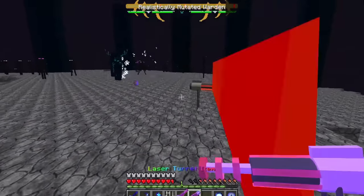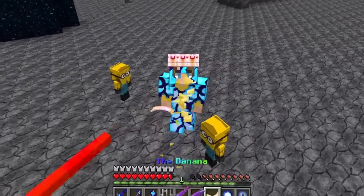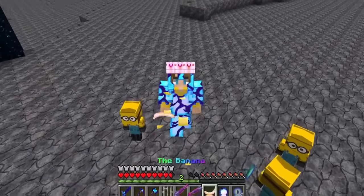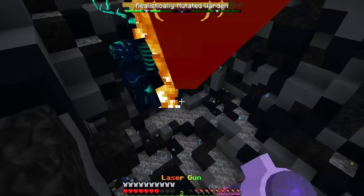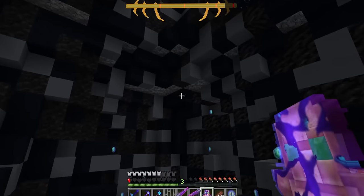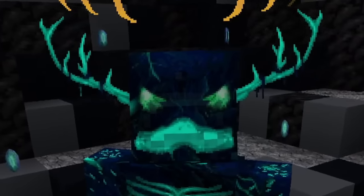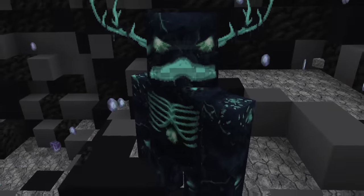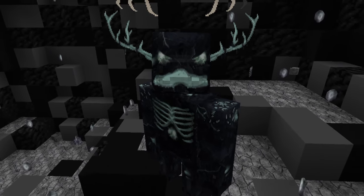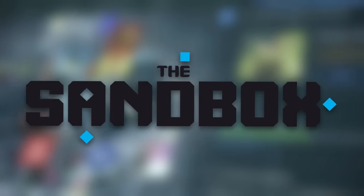I'm going to go ahead and set up my turret buddy, who will just go ahead and destroy the place. Let me summon a bunch of my minions — just minions upon minions everywhere! I'm actually getting him pretty good from a distance here. I got him, but my skulkified totem came in handy. Oh my gosh — what? I turned into the realistic mutated warden. I have successfully turned the entire world into realism. Don't forget to download Sandbox using my link in the description below, and thank you to Sandbox for sponsoring today's video.